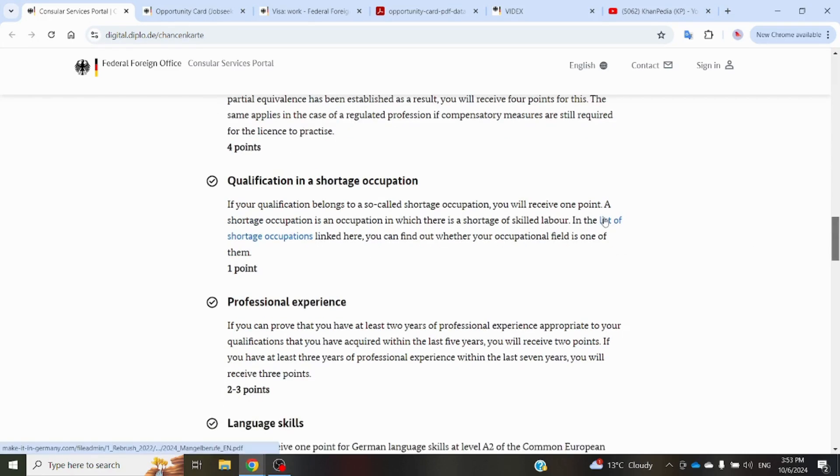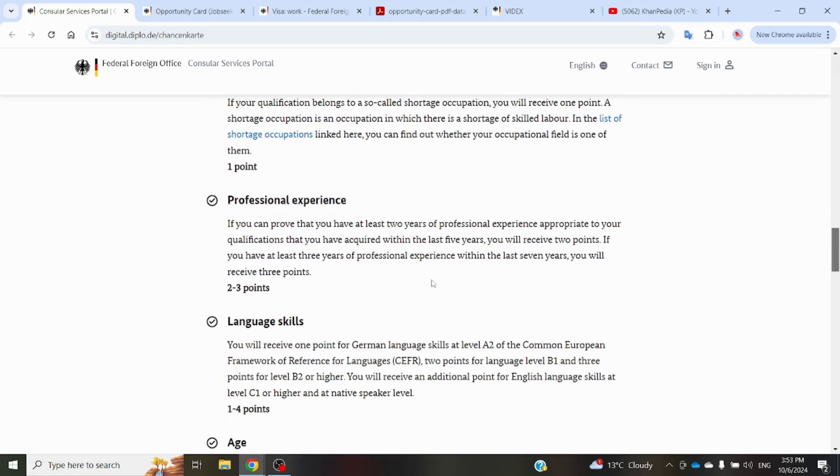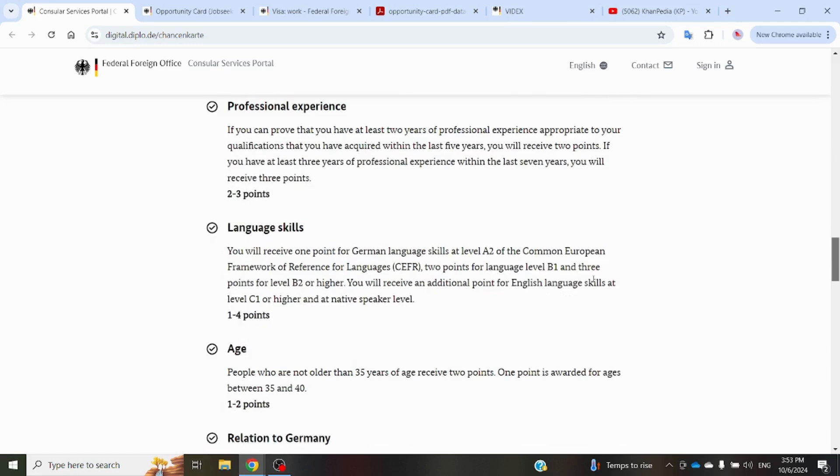The next category is professional experience. If you have job experience of two years in the last five years, you will get two points. And if you have three years of professional experience in your field in the last seven years, you will get three points. The next category is language skills: if you have German language at A2 level, you will get one point.